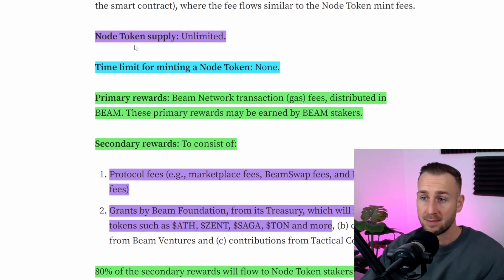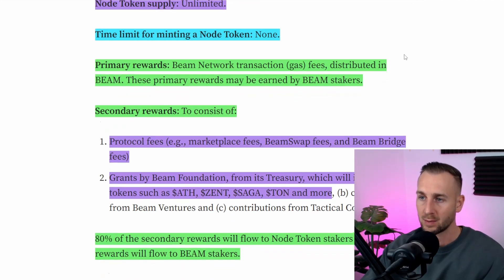There is no supply limit on the amount of node tokens, so over time people can continue to mint these forever. But in this first week you can get them cheaper than people will be able to in the future when they wake up to this.